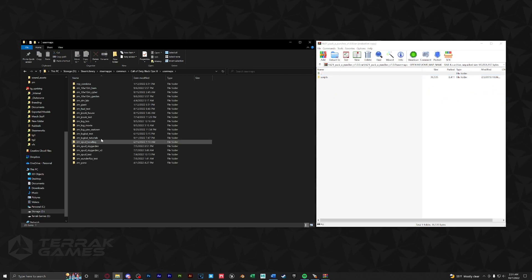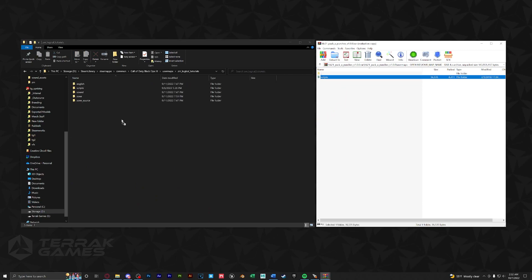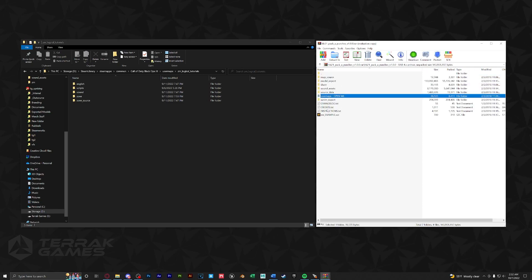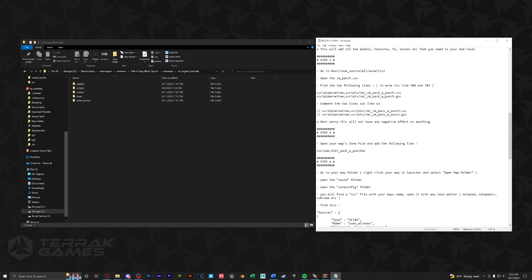In user maps, go to your map name and drag in the scripts folder into your map folder. Next, let's go back and open up the instructions text. Once open, let's scroll down to see what we have to do.